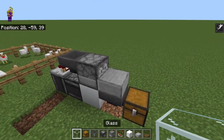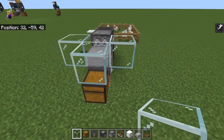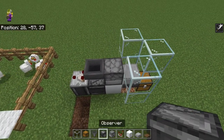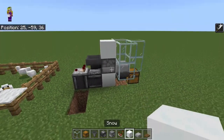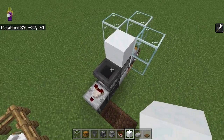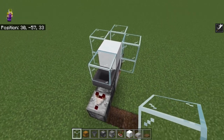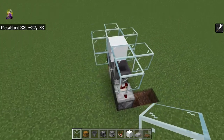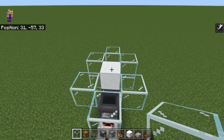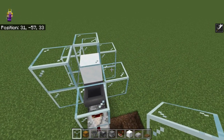So our baby chick's going to end up here, and we need to block this off so it can't escape. I'm going to put glass around three sides of the slab, making that two blocks high, and I want a solid block on top of the dispenser. We're also going to have our egg-laying chickens on top of this hopper, so place a glass block here temporarily, and around three sides of that we're going to place glass.